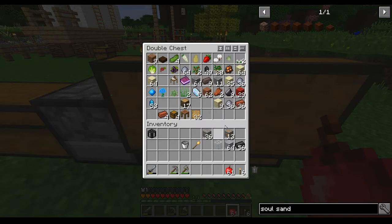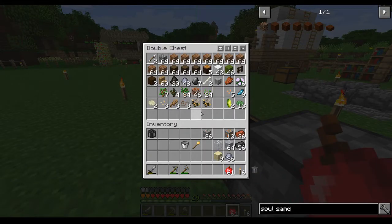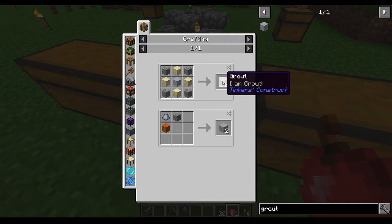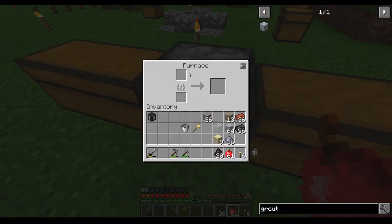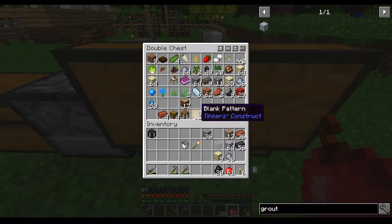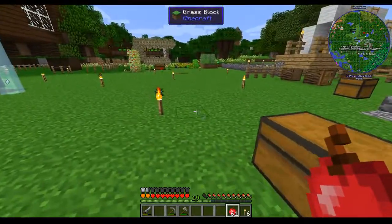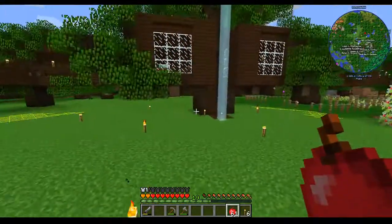I have gone ahead and arranged for some things, and we will see what all of these things are for. So this is Grout, and I made two stacks of it. Here's the recipe. I spent a lot of time looking for clay, gravel, and sand, and then when I got back after finding enough, I discovered that I had a lot of it already. So, while this Grout is cooking up, I have a seared tank. Can you guess what we're going to do? If your guess is Tinkers, you are correct.